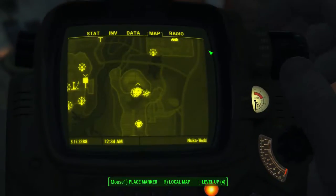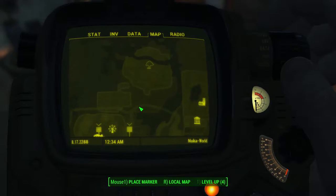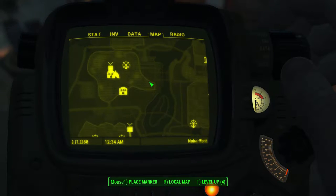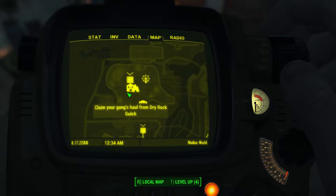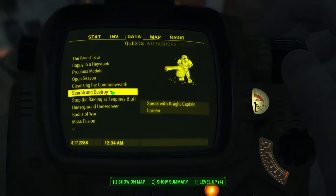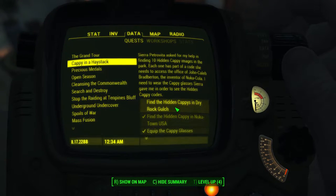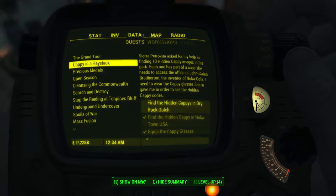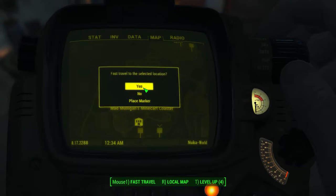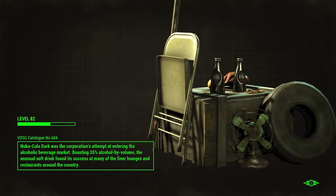Alright, now we want to go to Safari Adventure. We also want to go up here — I actually kind of don't want to. There's a quest now where we're supposed to go claim our stuff. Oh, you know what? I did not find the cappy in Dry Rock Gulch. Crap. Alright, well now we're going back to Dry Rock Gulch — let's fast travel to the minecart coaster. I'm thinking that maybe that's where the cappy is, maybe it's inside of that ride somewhere and we just missed it.